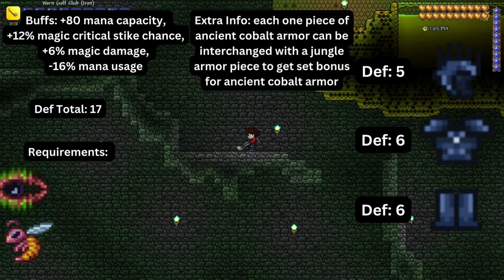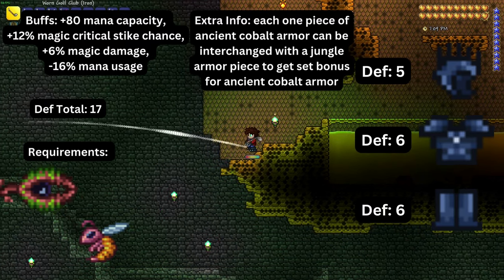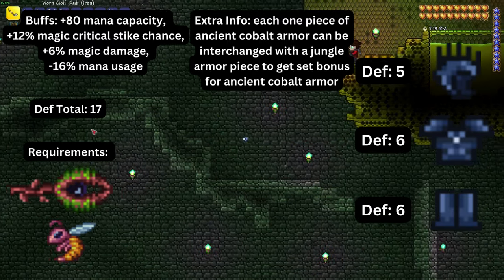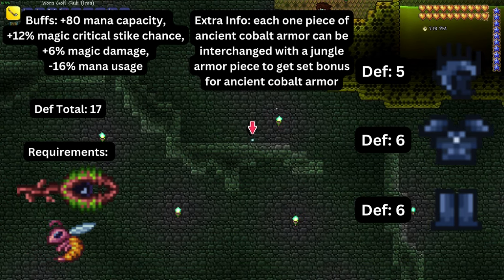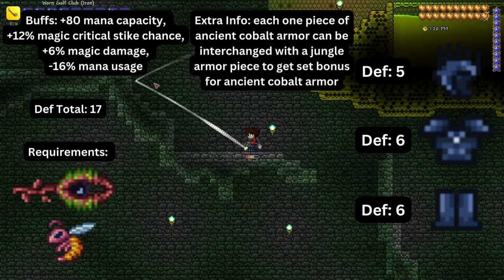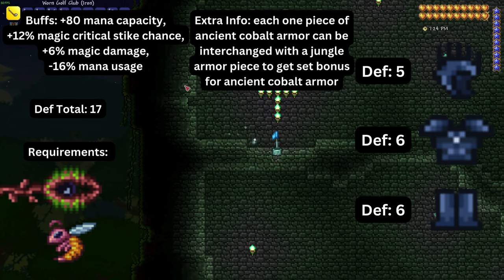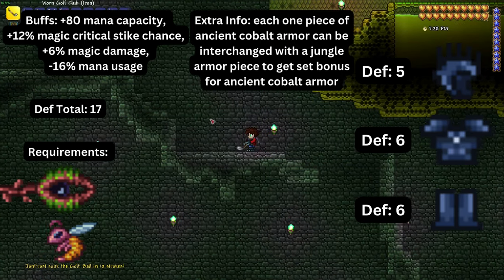The ancient cobalt armor, which with the full set provides seventeen defense, is made up of a helmet, a breastplate, and leggings. The buffs included are eighty mana capacity added, plus twelve percent magical critical strike chance, plus six percent magic damage, and minus sixteen percent mana usage. Each piece can also be interchanged with jungle armor to still get the full set bonuses. It is dropped by hornets and man eaters in the underground jungle.